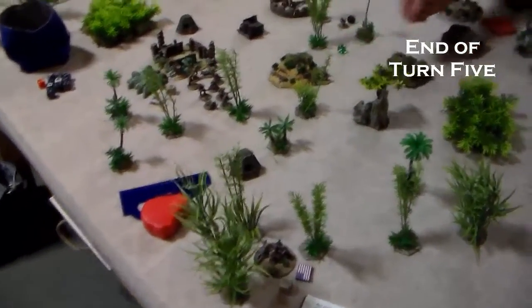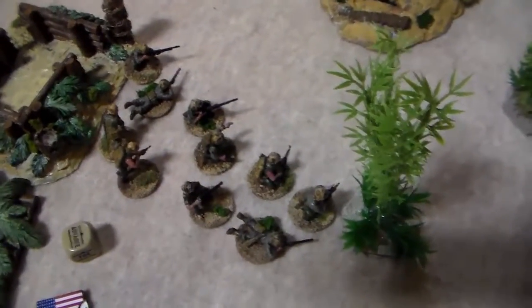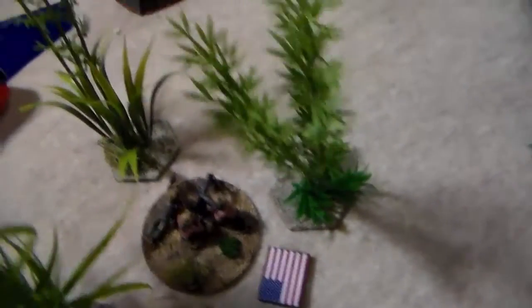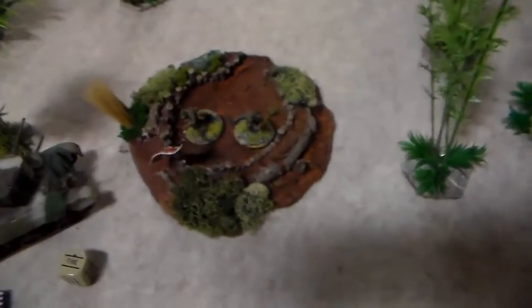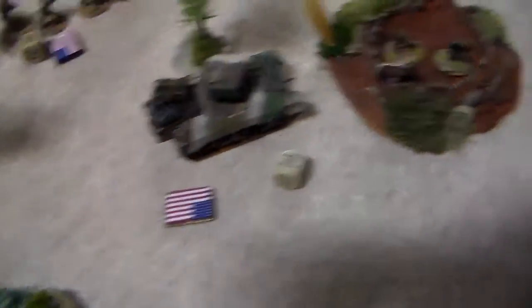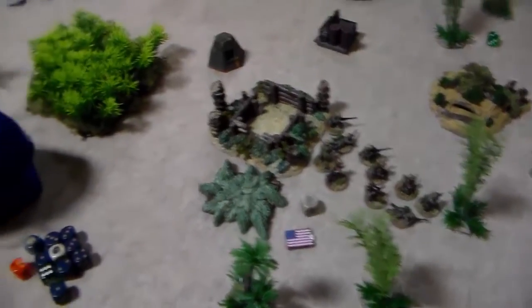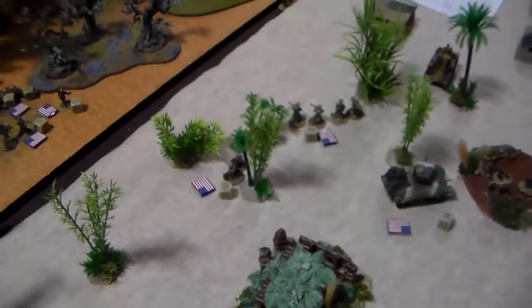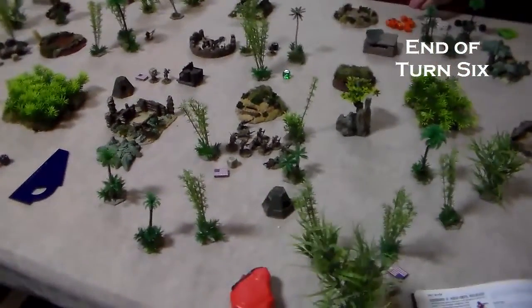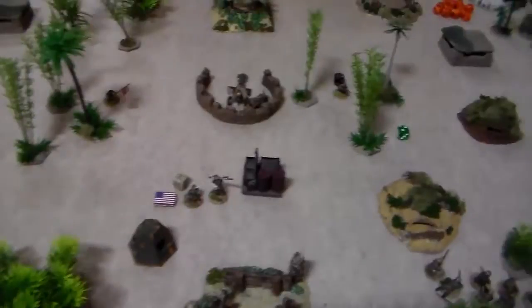Turn five. Things are quickly coming to a head. Joe has run his flamethrower up here, and these guys came out to try to shoot him but it was totally ineffectual. The MMG over here rallied — no pins on him. Joe rallied his lieutenant. The flamethrower blew up everybody in the artillery and then ran out of fuel so he ran away. Moving into turn six, currently the medic is holding the objective — super lame, but he's setting up camp and that's important for the USA.